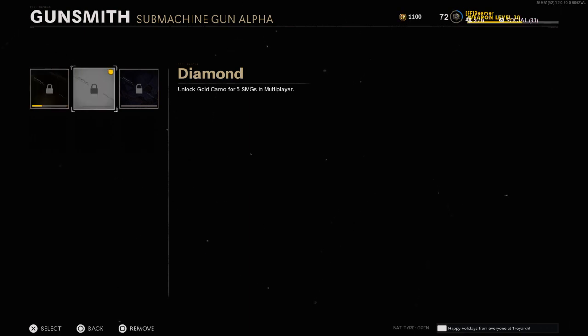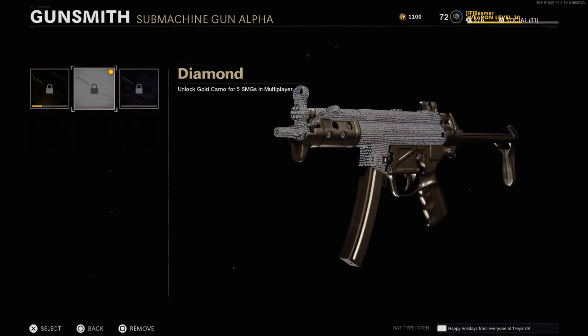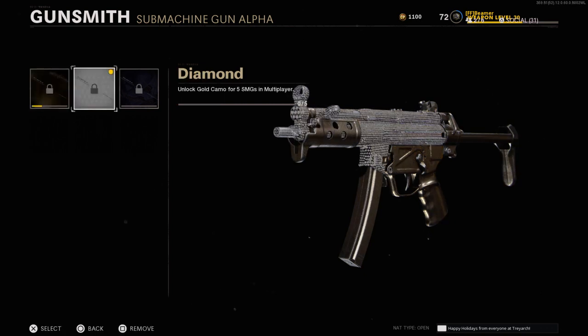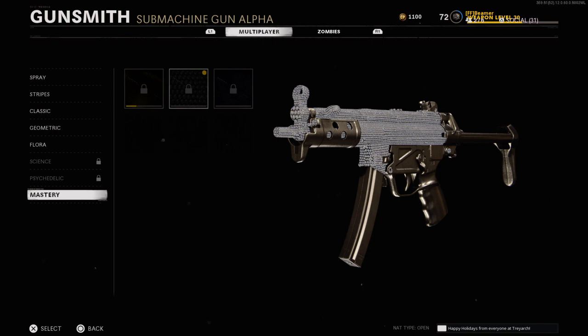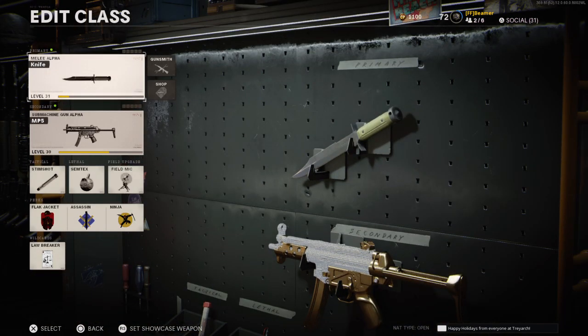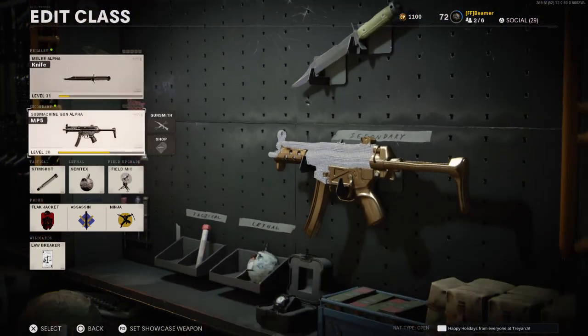And now you can see it's glitched — I have diamond! See that? Before I showed you guys I did not have diamond at all, I didn't even have gold, and now it says I have diamond. So now we go back and boom — now I have diamond on the MP5.